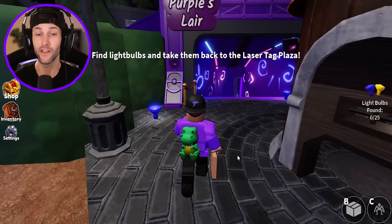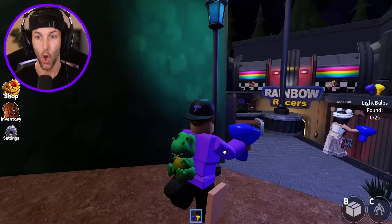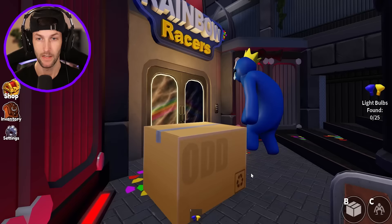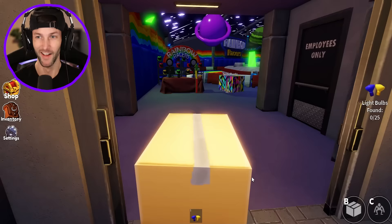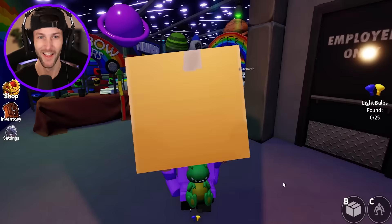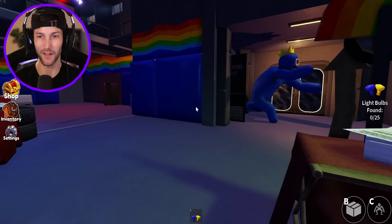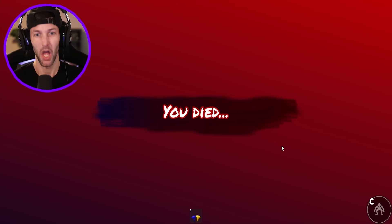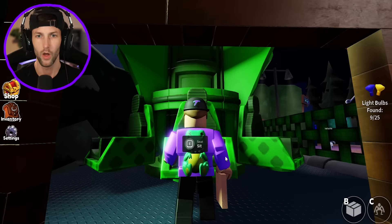So we got to find these light bulbs — find them and take them back to the laser tag plaza. I got one right here. I feel like I might only be able to hold one at a time. There's Blue again. I don't want to take any chances down here at Rainbow Racers. Blue, I'm in the box, bro. He's drooling. He's hungry. He went in the employees-only room. They got go-karts, laser tag, and giant monsters. Blue is no joke. Red made him stronger.